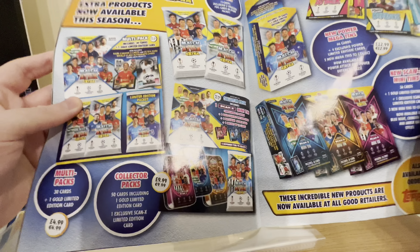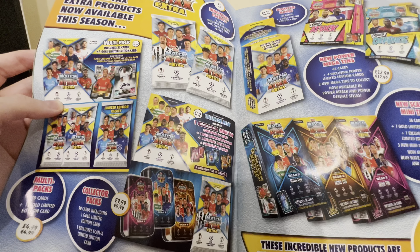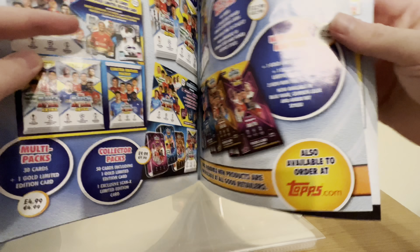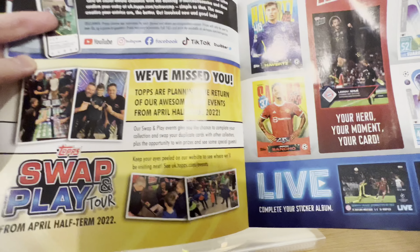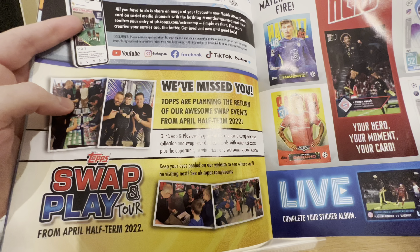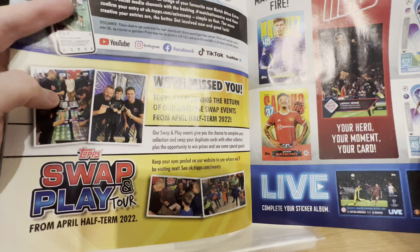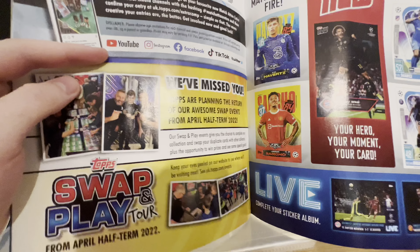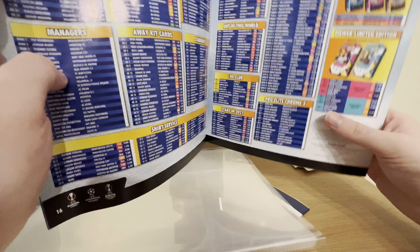Here's everything in this collection you can buy: packets, booster boxes, mega mini tins, collector packs, mud packs, and everything like that. The swap play chart is back for April half term. I probably won't be going to those — I've never been to one. I might go in the future if I get the child big enough, but at this point I'm probably not going to, as I've got all this stuff to build the collection and I can just swap with people if necessary.